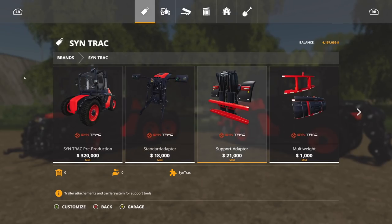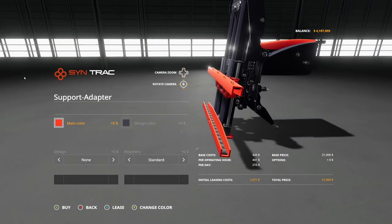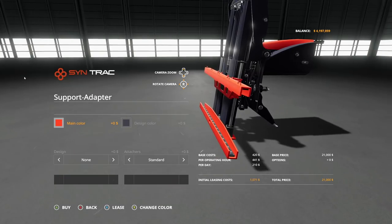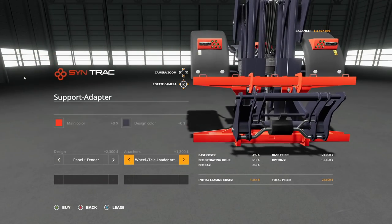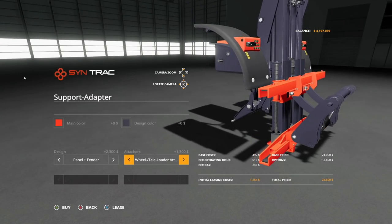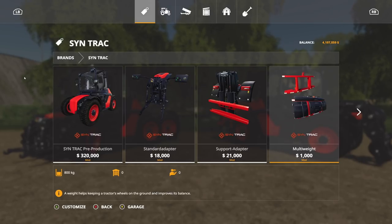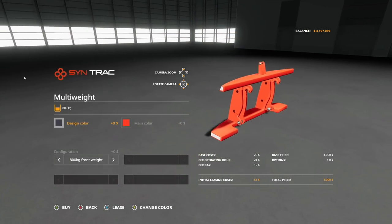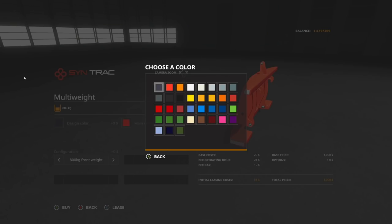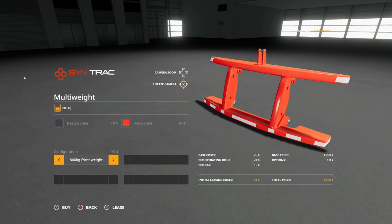I'll show you how to attach those. Here we have the support adapter. I'll be completely honest with you — this is one of the adapters where I've still had a bit of an issue trying to figure out exactly what goes on here. But I do know that at least on the front with the support adapter, we can do the wheel loader and telehandler attachment on the front, mainly for doing pallets and that kind of thing. And if you've got the support adapter on there, that gives you the option to use this, or you can use it with a three point. Either way, this is going to be your weight. Design color and main color can be anything, so this could be used with multiple different things.